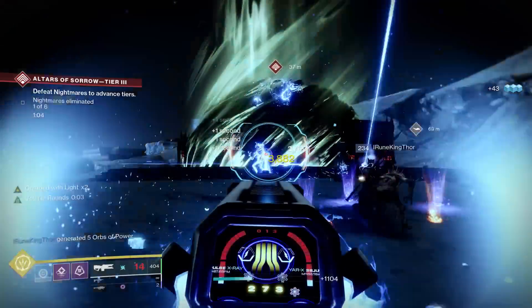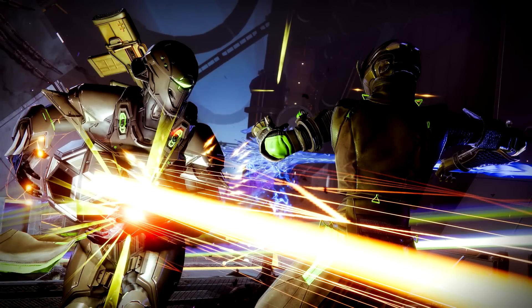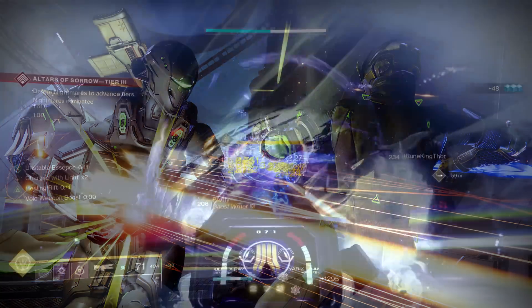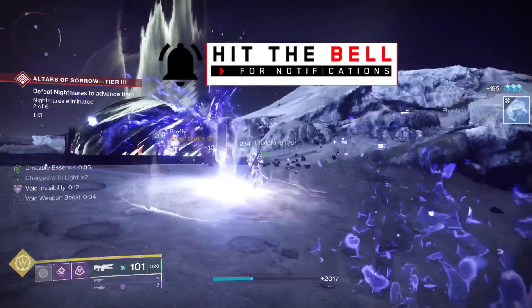Something else you're going to be doing within some or all of these new activities is shown in this screenshot — you can see a Guardian holding what looks like a Warmind sphere and shooting a beam out of it. So that's going to be a new pickup weapon, kind of like a power weapon, available in one or more of these activities. It's kind of a new take on the original Warmind Spear pickup from the original Warmind expansion. Excited to use that thing for sure.